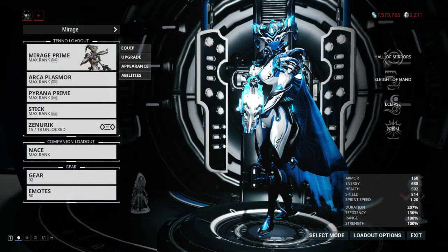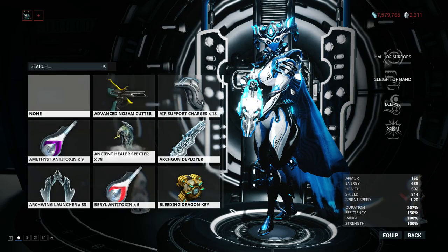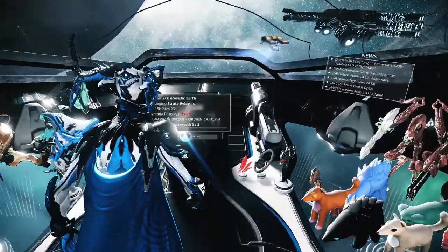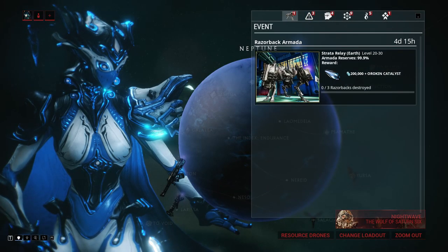The next thing you need to do is equip it. Just go to your arsenal and your gear, find an empty spot and choose the Razorback Cipher. Be sure not to confuse it with the normal Ciphers, if you have them, which are black. After you have it equipped, go to the star chart and look at the Razorback icon on the top right corner, open it and click the icon.